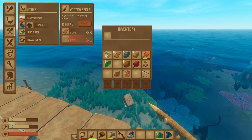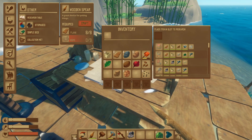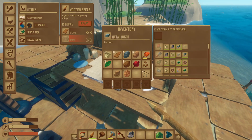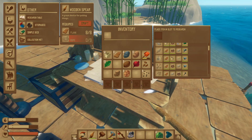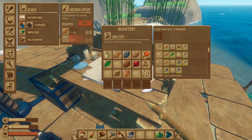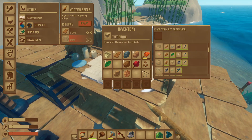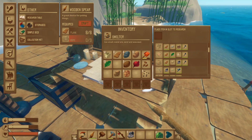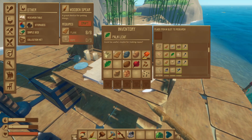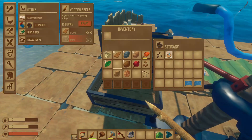I can't see anything that we need these bricks for yet. Is there anything in the research table? So that's a cooking pot, we need a metal ingot for that. Dry brick — so we need them for the smelter, and we need to research it before we can build the smelter. I'm assuming that smelter is how we then make these metal ingots. That's probably how we use the copper as well, so we're not going to be using that for a minute.